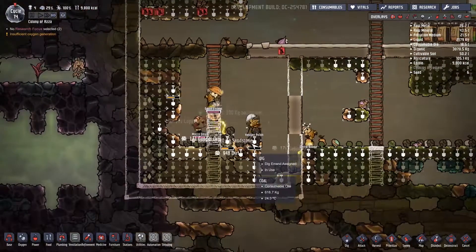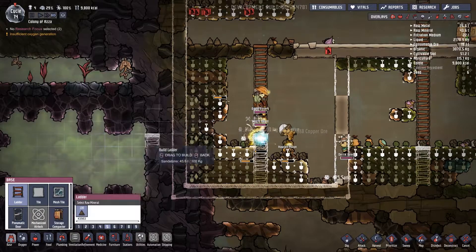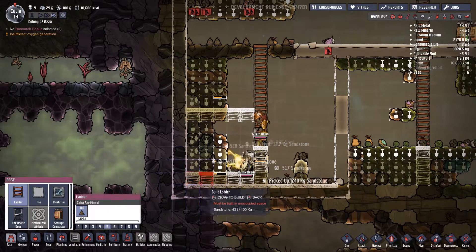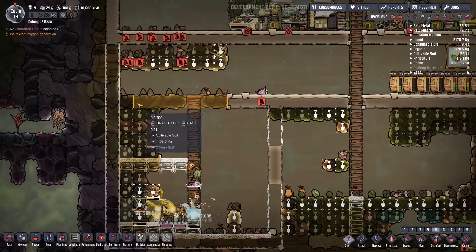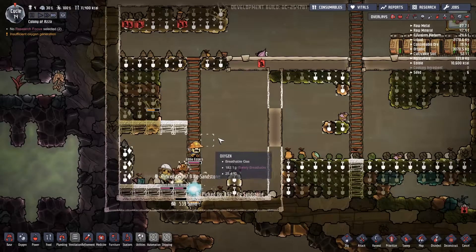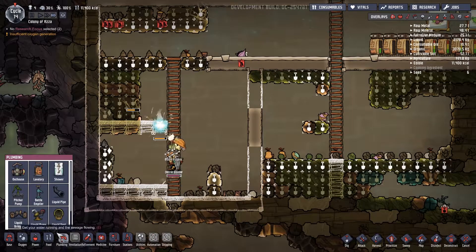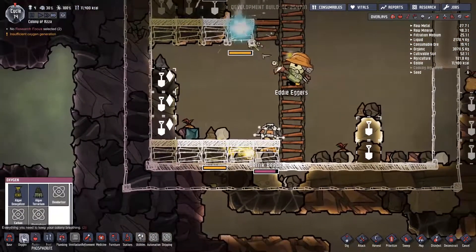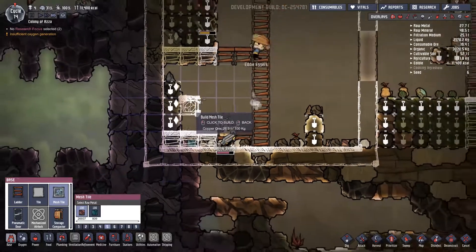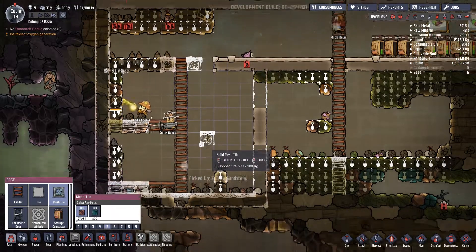They're digging out our tank for us — nicely done. We may need to make a ladder so they can reach those blocks. Let's dig out these as well. I'm not sure how pressurization works here — we have mesh tiles, which do not obstruct liquid or gas flow. That's what we wanted. We probably want one of these in each tank so pressure doesn't build up too high.